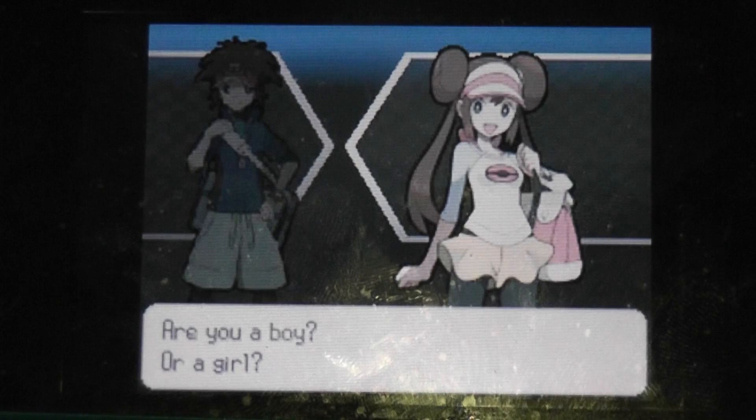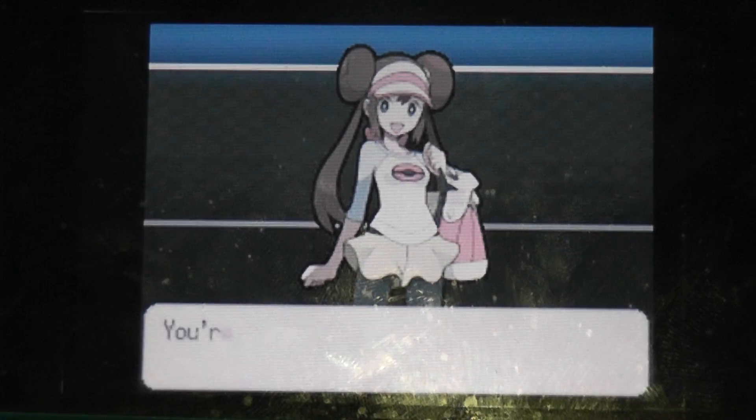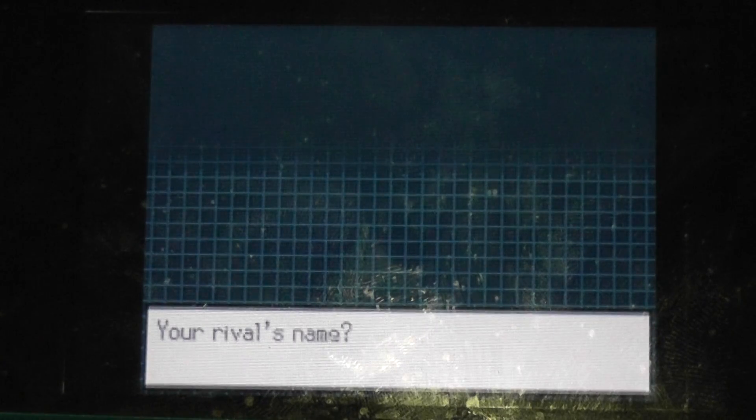I'm actually a guy but in the game in Black 2 I will be a girl, because in White 2 I was a guy — every two versions I make a boy for one and a girl for another. Let's name her. Her real name is May. Okay, May — my name is May. That's a regular form, I'm just gonna do that.